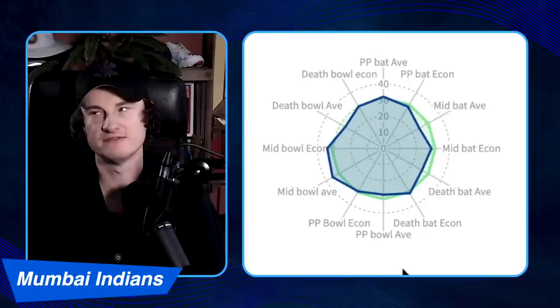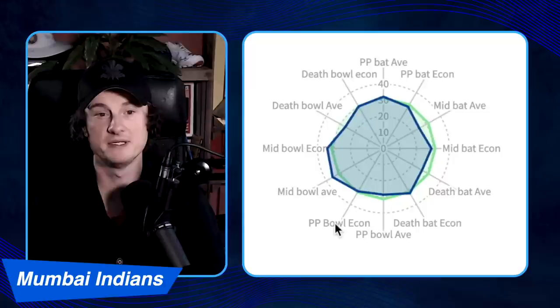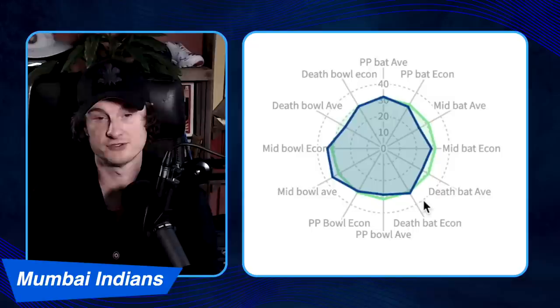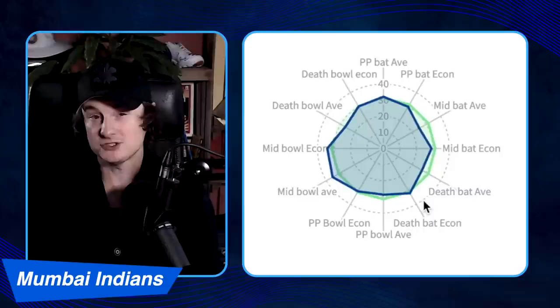That power play bowling was mostly down to just two players: Jasprit Bumrah — which should hold up year on year as long as he's fit — and Daniel Sams, who is now gone. Jofra Archer will be taking those overs, so that should be fine, though it does weaken the batting a little even if Sams was very miss-or-hit with the bat. In a perfect world Green would step up with the ball in the middle, where Mumbai are not taking wickets and it's hurting their runs per over. Who is their best spinner — is it P.S. Chawal?